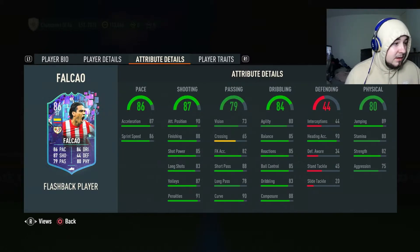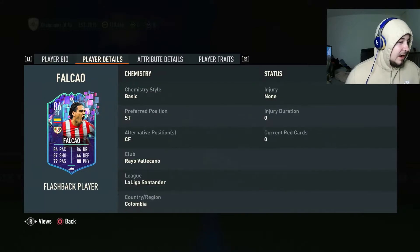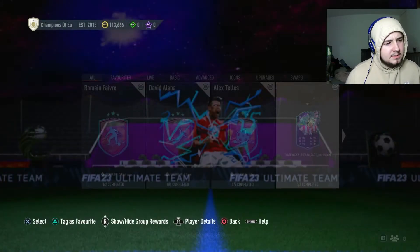His pace split is amazing, his agility isn't great but it's not bad, his balance isn't bad either. His dribbling is good and his stamina isn't great at 80 but it's fine - you can take him off using your five subs. He has the finesse shot and outside of the foot shot traits as well. This is going to be a good card to get - I'm going to get this guy 100%. He played for Chelsea so I'll get him for my past and present Chelsea team.